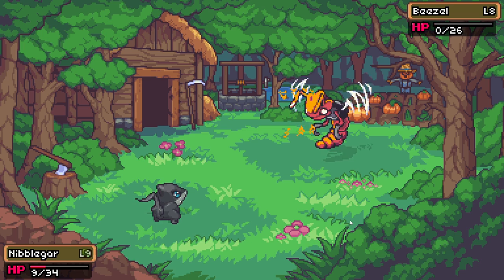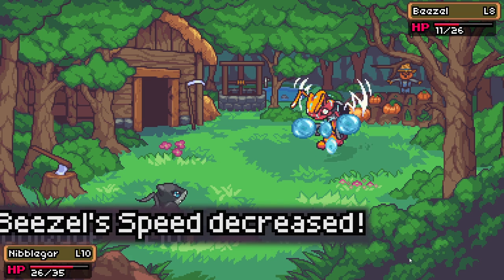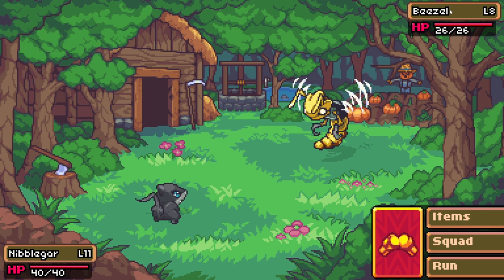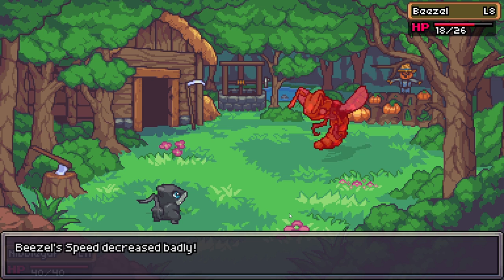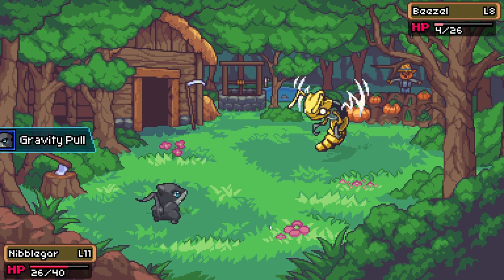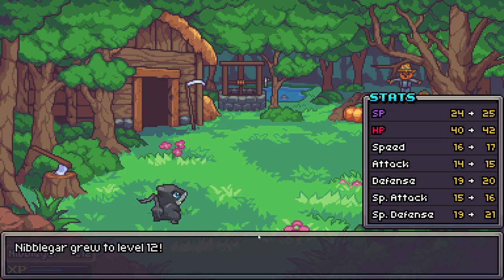Against beazel number four and five, luck is on our side and we don't have to use any HP cakes. We spam Bubble Burst, proc a speed reduction on one, and get an extra attack off. Nibblegar reaches level 11. The sixth beazel is potent, so it's stronger — it starts with Rage and its attack increases by quite a bit. Bubble Burst lowers its speed though, so we attack first. It uses Venomous Bees which doesn't scale off attack, so that's wasteful. We finish it off and get 508 XP — a level up to 12, and potterbit reaches level 10.